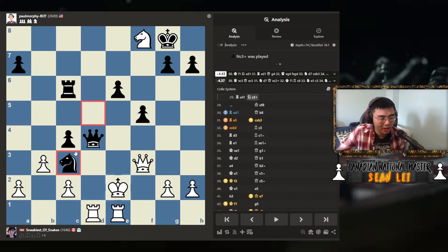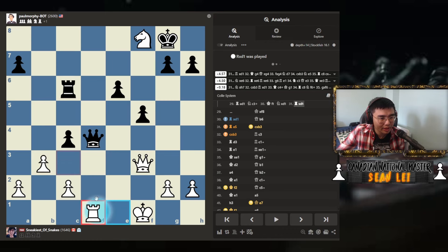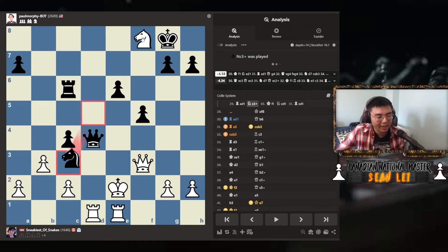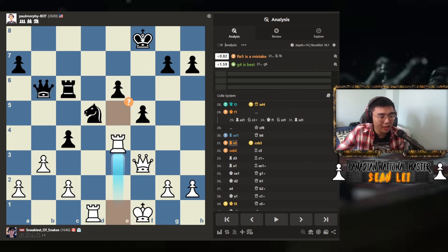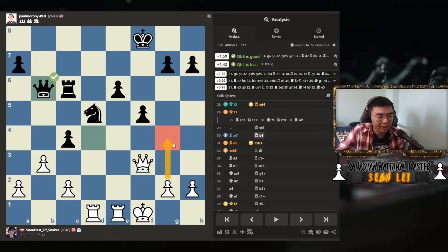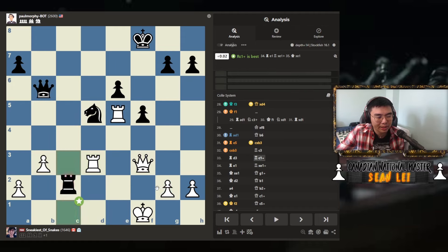I should have just played rook d1 but I was scared of knight c3. Why does this not work? Knight here, rook c3, knight c3, king here, captures, captures — I guess I have my knight still. Rook d1, knight c6 check, king f1, knight takes d1, rook takes d1, queen to g4. So I guess the idea is I just have my knight still — I shouldn't have been afraid of that. My calculation scares got me too spooked. Instead I just play king f1, which is a mistake. Rook e5, again, is just a move that looked cool but actually wasn't that great — I preferred pawn g4 breaking the king side immediately.